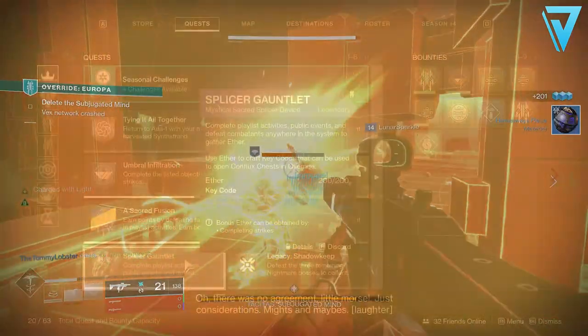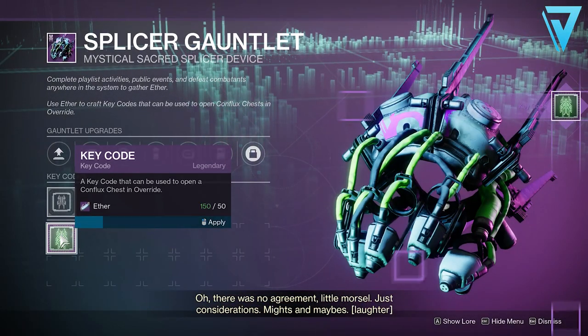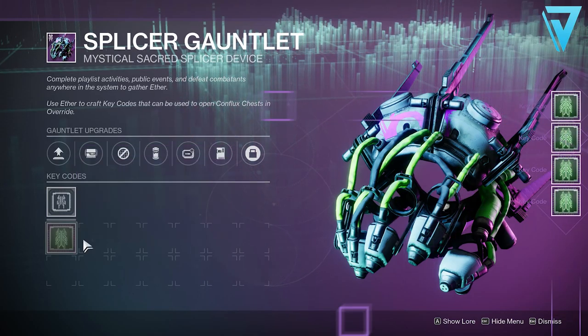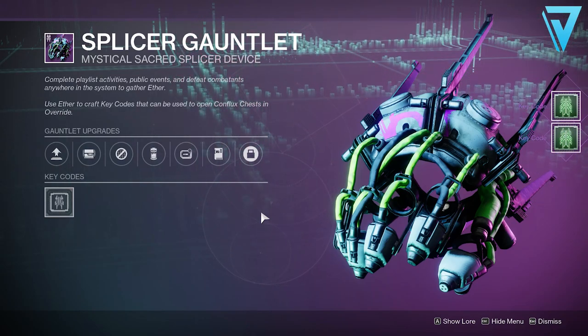Ether is absolutely key as you'll need it to get key codes, and these key codes are what you need to use at the end of the Override activity. This helps complete the entire gameplay loop, but you'll need to be able to earn ether very easily to ensure that you're getting the most out of the Override activity.